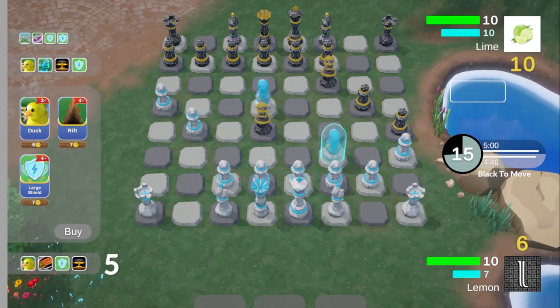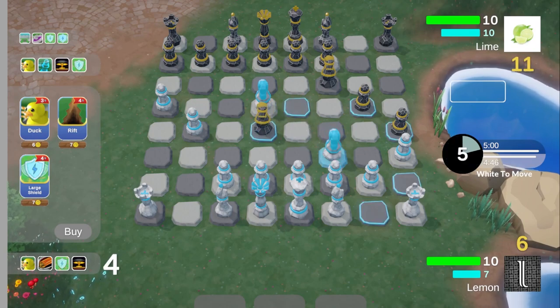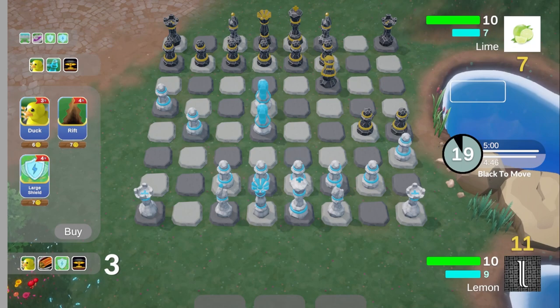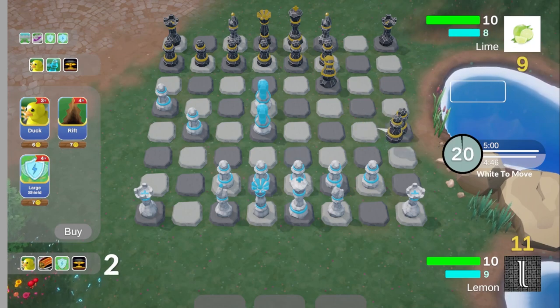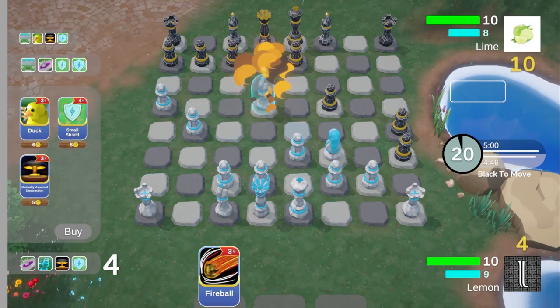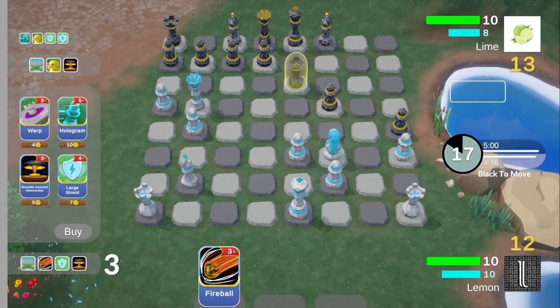Now, the first 2 cards sound very powerful, but shields can limit their strength. The shield cards can be placed on any piece, excluding the king and queen. The small shield gives a piece 3 shield, and the large shield gives 5. Shields can be stacked up to 10. Each type of piece deals a different amount of damage, and can only capture a piece with a shield value lower than your piece's damage value. This allows pieces to survive Mutually Assured Destruction, and can even be used offensively as a sort of raid boss. Using shields offensively is very strong, which is where the fireball comes in.